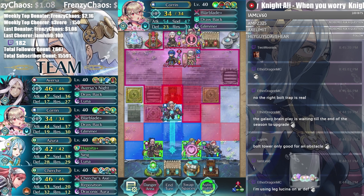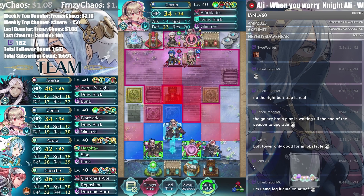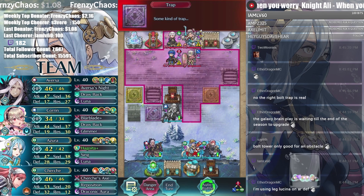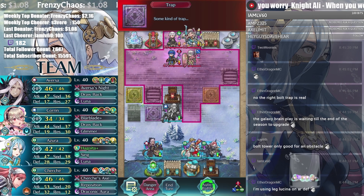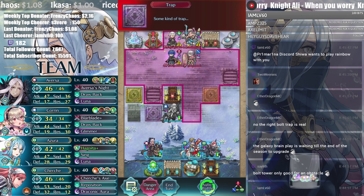Let's get on to the topics. I wanted to separate this into three talking points because I think that way it's easier to understand. Number one, are two-hero banners good for FEH? Number two, did a two-hero banner have to happen? And number three, are two-hero banners going to be a recurring thing?